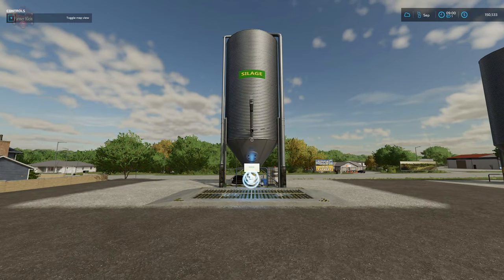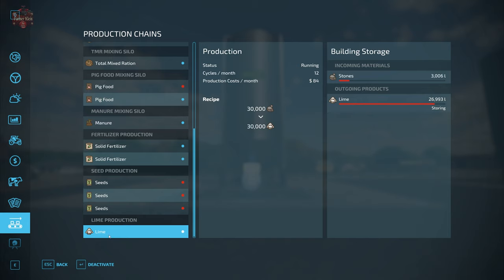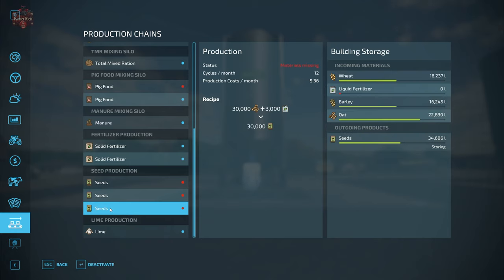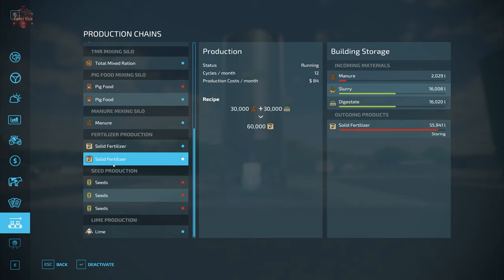It's been approximately 21 hours since we started production. The stone crusher has produced 26,000–27,000 liters of lime and has about 3,000 liters of stone remaining. The seed factory has produced 34,686 liters of seed but has completely blown through the liquid fertilizer, so production has stopped. For solid fertilizer, we're nearly out of manure and nearly full — 60,000 liters fills that output.